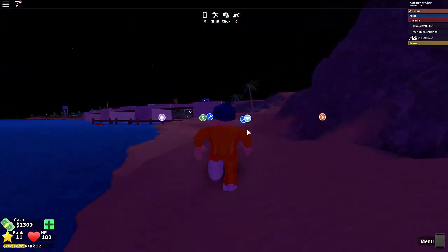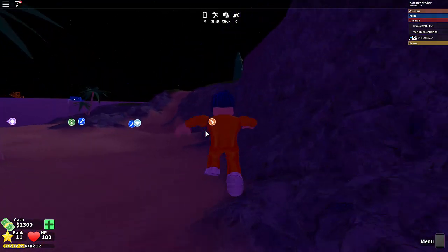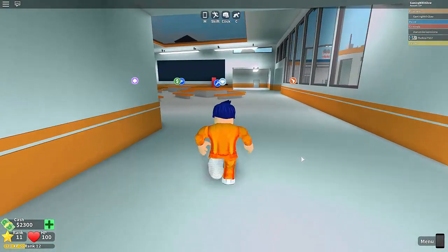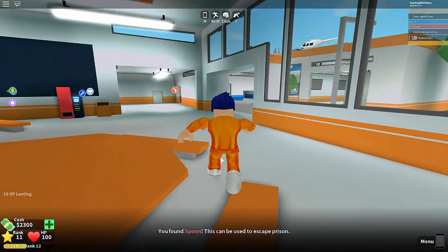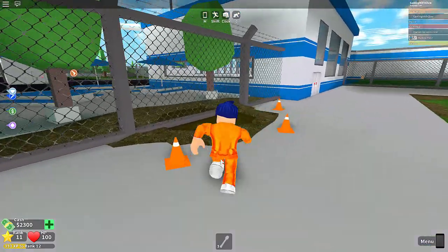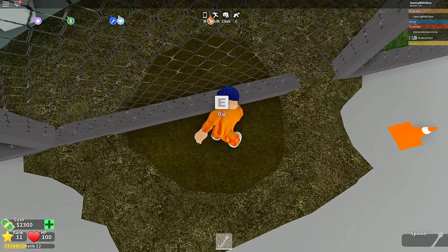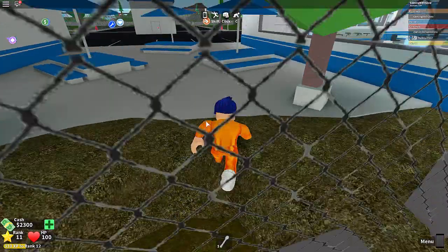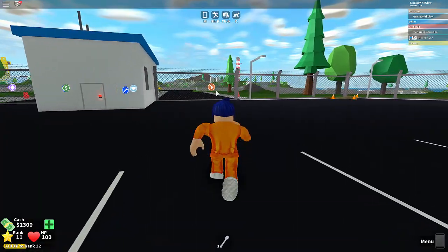That's one way to escape from the jail. I'm gonna go back in to show you the other ways. I spawned back in the prison — I want to show the other way to get out. I'll search the garbage can again. I found the spoon! When you get the spoon you can actually escape through here — this is probably the easiest way. Just go ahead and dig through here and you should be able to get out.